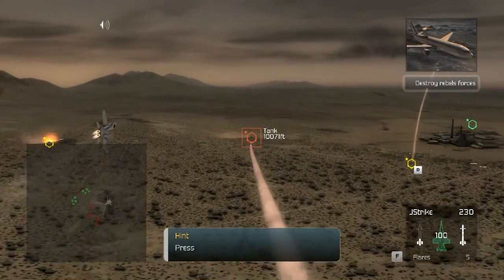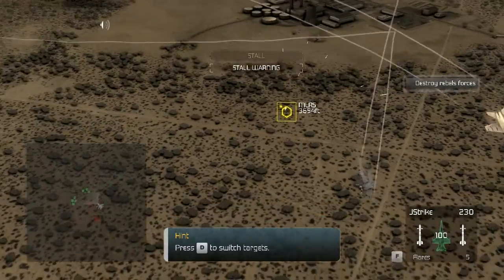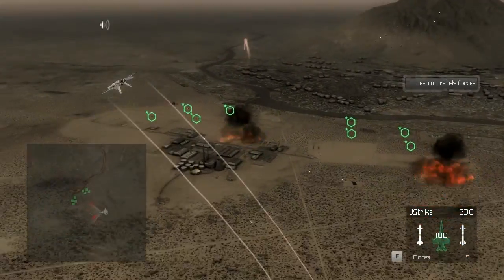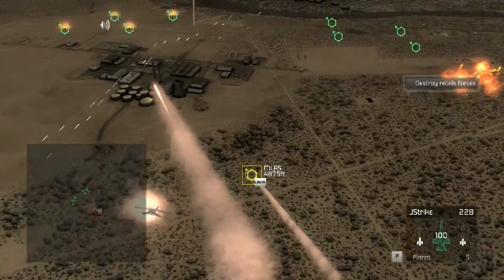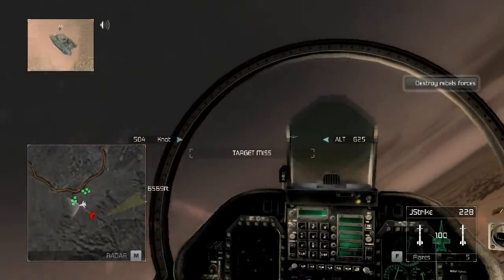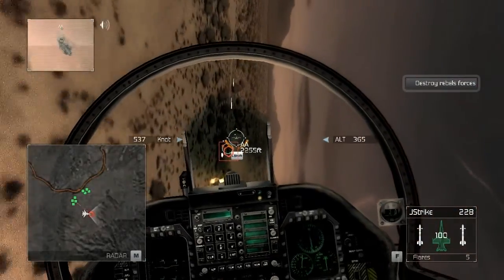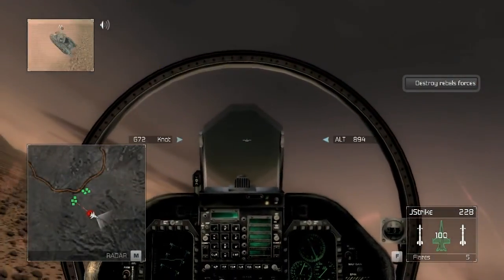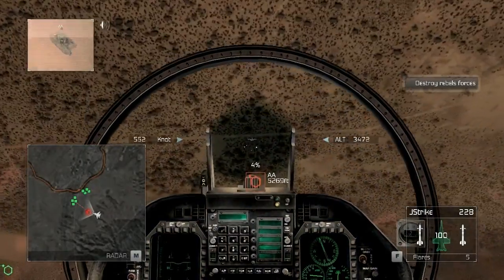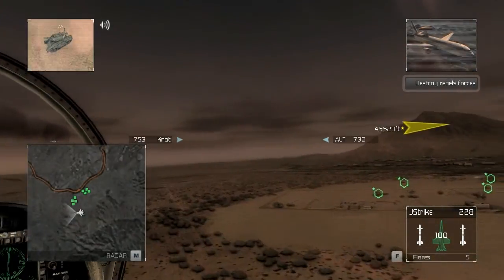You can cycle through multiple targets on your HUD to select the right one to attack. You're in a stall — nose down and increase throttle. Showing clean separation. Nailed him. He's finished. Target is spiked. Fire at will. Good work, Hawks. Proceed to the next waypoint. Any rebel vehicles can be engaged on sight.